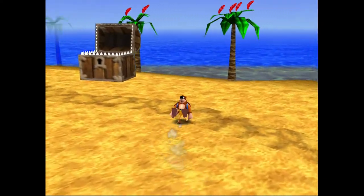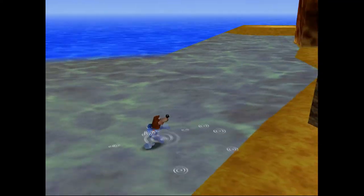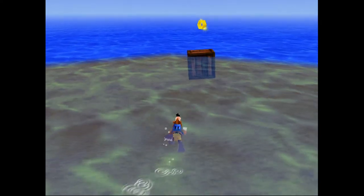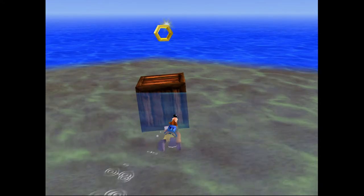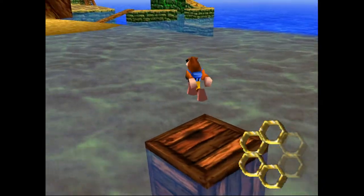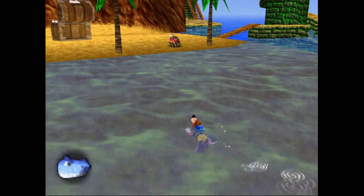This one is also hidden pretty well in a funny way, in my opinion. There it is — just a second ago it was completely invisible because of the viewing distance in Banjo-Kazooie; it's not very far. You kind of really need to get pretty close to this box before you even see it. So make sure you're taking a good look out in the ocean for that one.